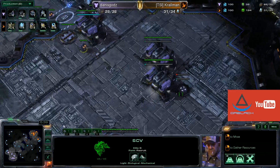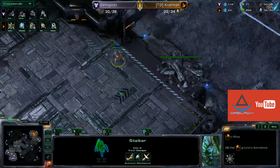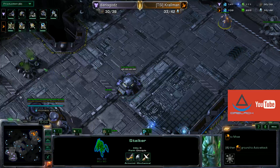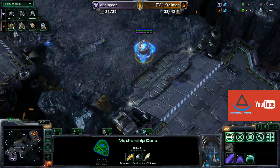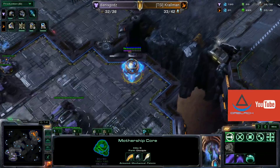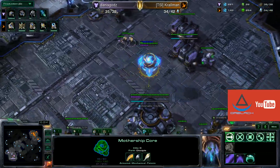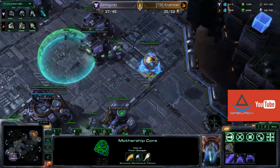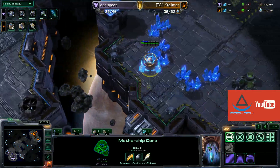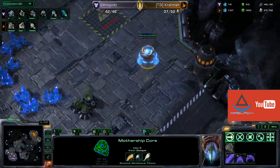Additional barracks are finishing now for Danisguards, immediately getting a Tech Lab add-on on one of them for those Marauders, and a Stalker is sitting at the front of the base. The bunker means he's not going to be able to get any harass off at this point. Kralman does have his Mothership Core coming over — I actually like this choice, it's a very useful unit for early harass, though not many people use it that way, preferring the Oracles instead. The Mothership Core has quite a chunk of damage, but it will be important not to lose it to these Marines. He uses it as an opportunity to scout, seeing that Danisguards has taken both his gas, so he can determine it's the standard bioplay against Protoss — Marine Marauder Medivac with Stim already on the way.